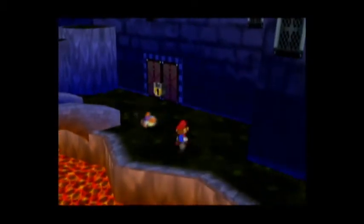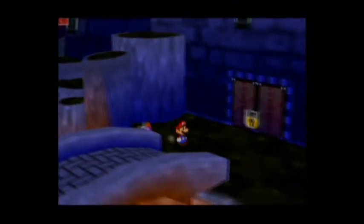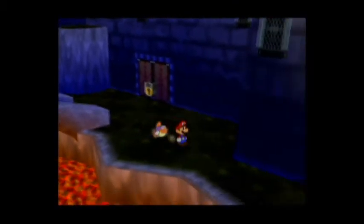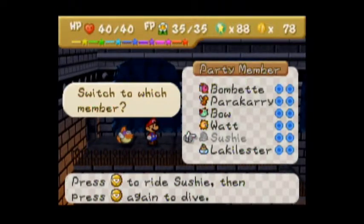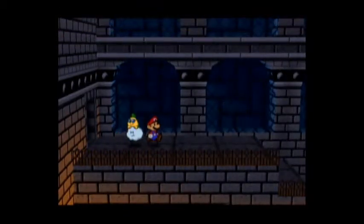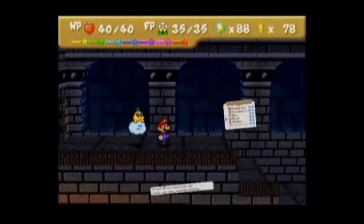As you can see, the door is locked. And there's a badge up there, but we can't get to it quite yet. You're probably thinking, what the hell? Well, there's a side door - because Bowser obviously hired really horrible architects for this place, if he didn't design it himself. I don't want Lachalester out quite yet, so I'm going to go over to Watt.